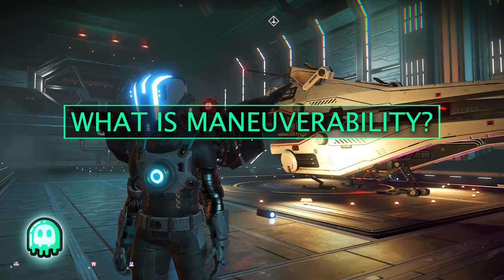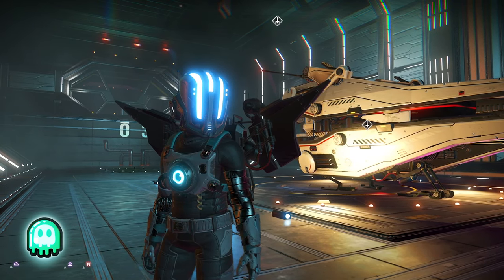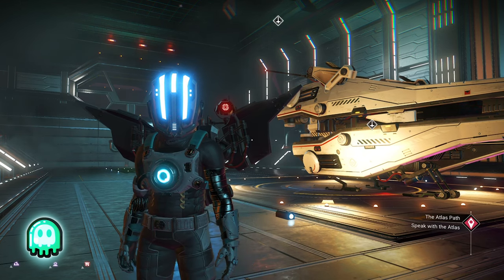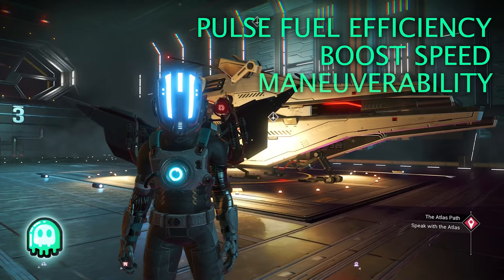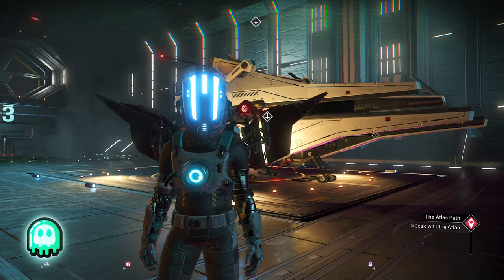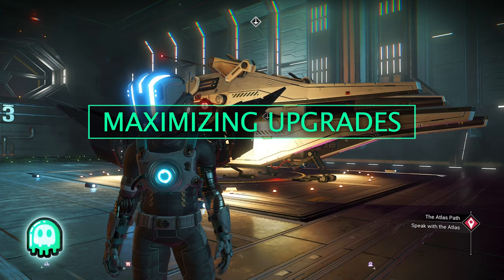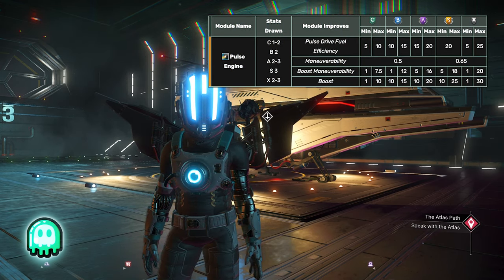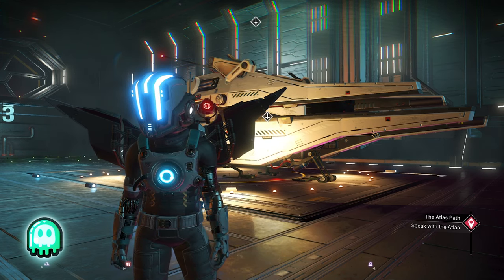Next, we're going to figure out what exactly maneuverability means. We know that upgrade modules affect change on specific stats that fall under the umbrella of maneuverability — namely fuel efficiency, boost speed, and maneuverability. My assumption is that the latter is a measure of your ability to steer your ship, both while boosting and cruising, decreasing its turn radius. We know upgrade modules offer a boost to one or more of those categories, with X class upgrade modules offering the highest stat boost in the game but also the highest variability while rolling — so it's kind of a gamble.